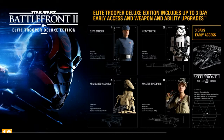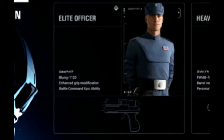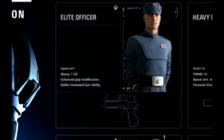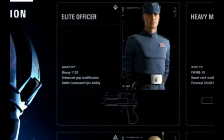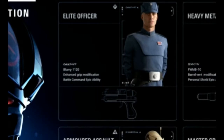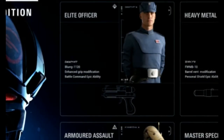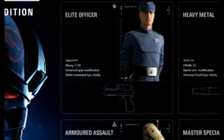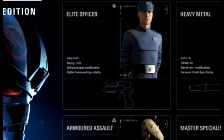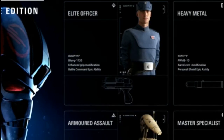Starting off with the Elite Trooper Deluxe Edition, we have the Elite Officer, which is the Officer Class. You will unlock the Blurg 1120, which is a pistol. You will get an enhanced grip modification for that gun and a Battle Command Epic Ability. The Blurg 1120 is a pistol — expect all the officers to have sidearms, maybe different variations of them, and they will be in charge of your team on the battleground. The enhanced grip modification indicates there will be different tiers to modifications — maybe a standard grip and then an enhanced modification to improve recoil, stability, and aiming overall.